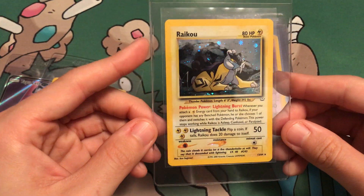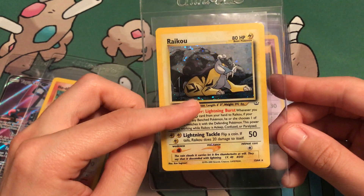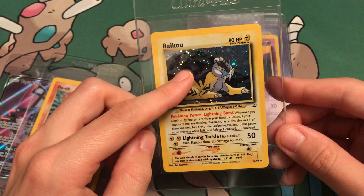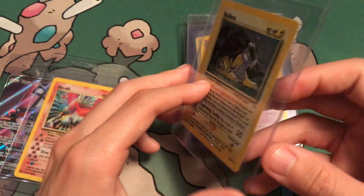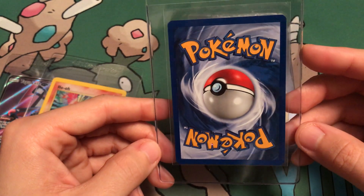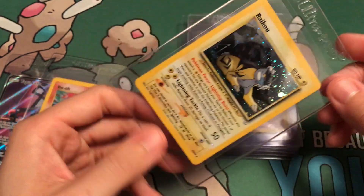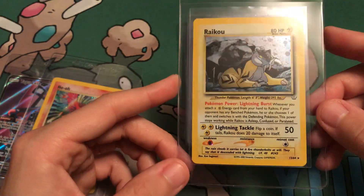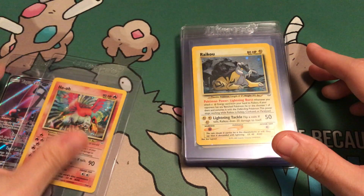Next up, we got Raikou Neo Rev. Another beautiful card — look at the swirl down there. You can't see it fully, but you know that's a swirl. That is just amazing. Looks really great. This is just another beautiful card. It looks like a 10, but you just never know. It could pull a 9, but it looks like a 10. If it pulls a 9, I'd say it's because of very light scratches — other than that, that card is just amazing.